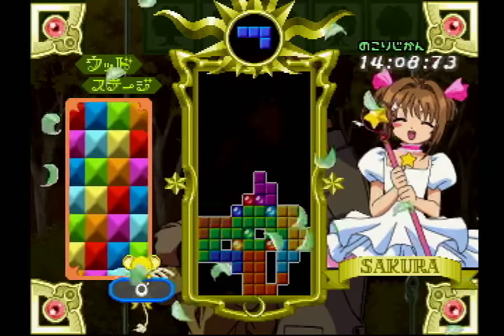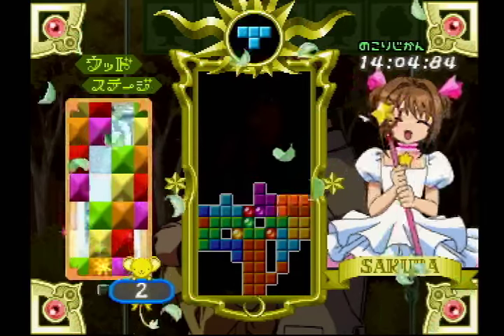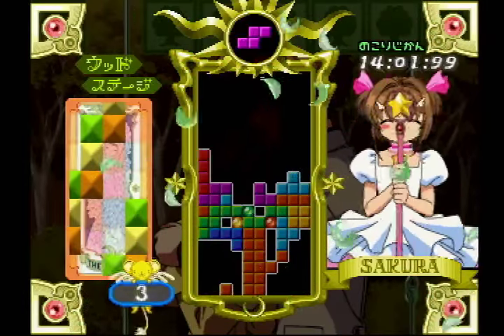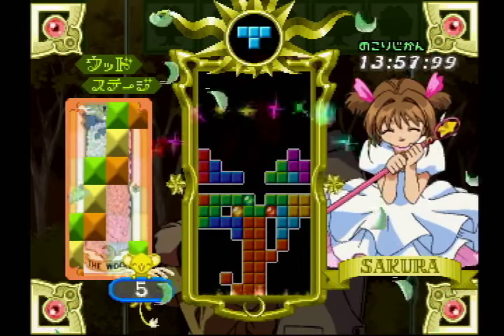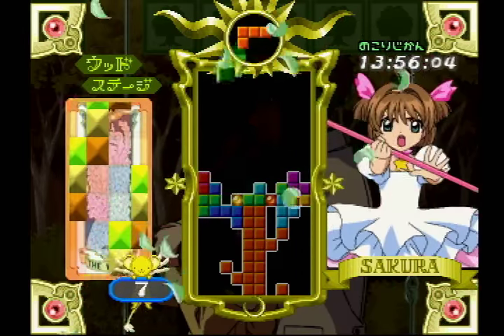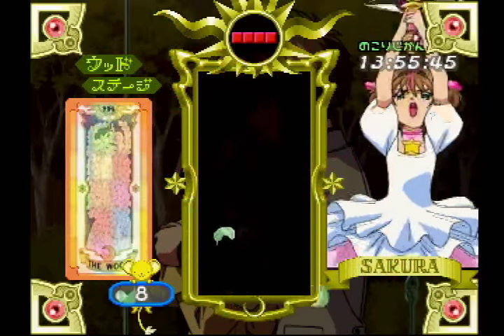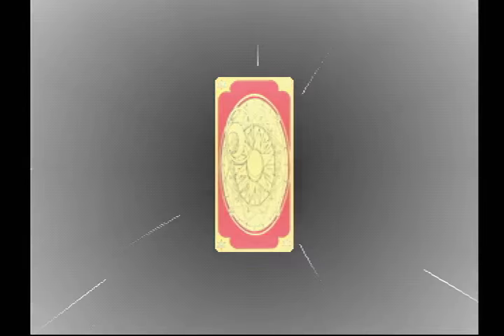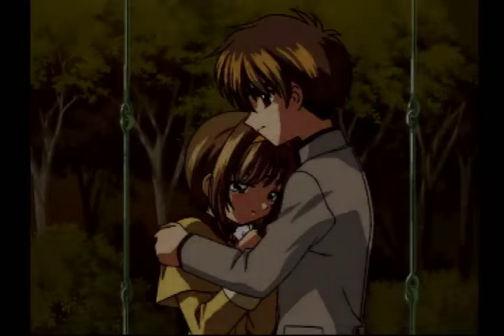Luckily you can restart, and again you can pick Onaji Tetromino or Chigao Tetromino. I picked different pieces, and that may have been a mistake. But nonetheless, I cleared it this time — it was not too bad. And that's the thing: it's a really short stage, so it basically comes down to that decision you make right at the start of the stage of how you're going to attack it.